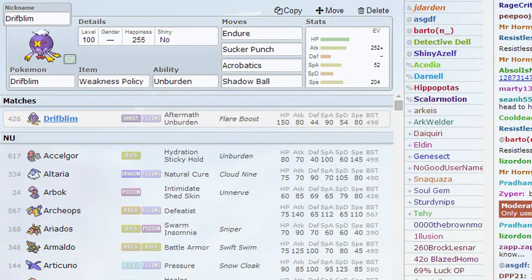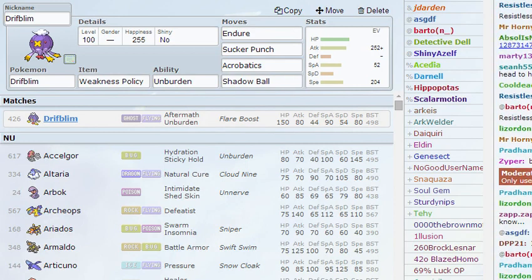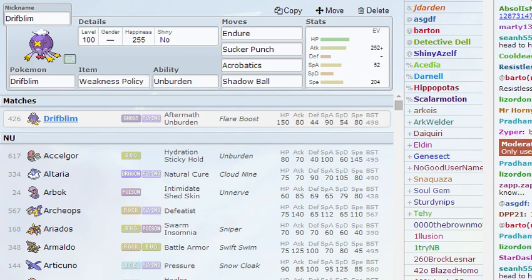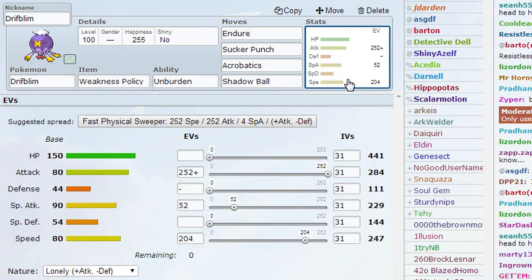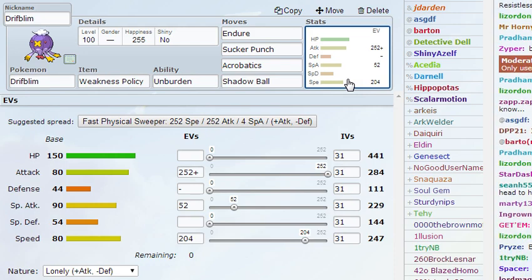Hello YouTube, this is iCookie, and this is my first Pokemon moveset video. This one covers Driftbloom from the NU tier. As you can see, I have my custom moveset here with some custom EVs and moves with the item Weakness Policy. This is actually a really fun Pokemon and set to use, and it's actually really good.